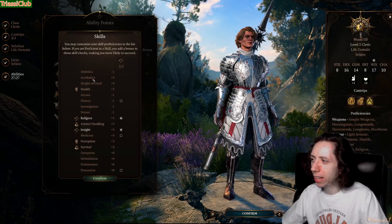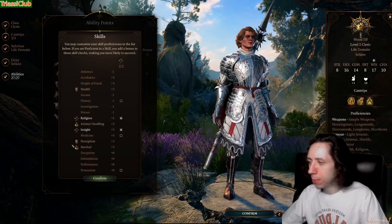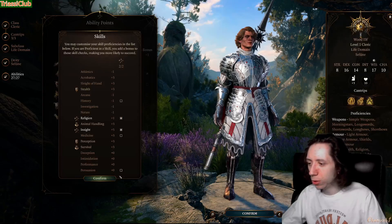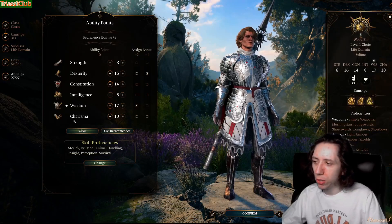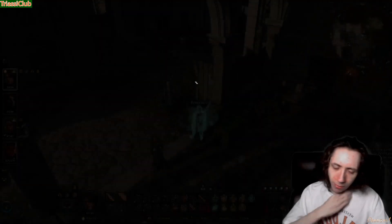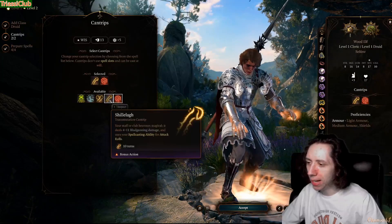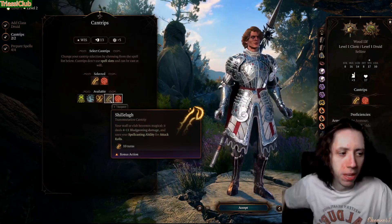Proficiencies don't really matter — you're not going to get anything you actually want from Cleric level one. Take Persuasion if your background doesn't give it, but this should be a side character. At level two, we multiclass into Druid. For cantrips, take Shillelagh — it's magical, uses your Wisdom for attack rolls, which is why we don't care about Strength. Thorn Whip is also good to pull enemies into an AoE or off a ledge.